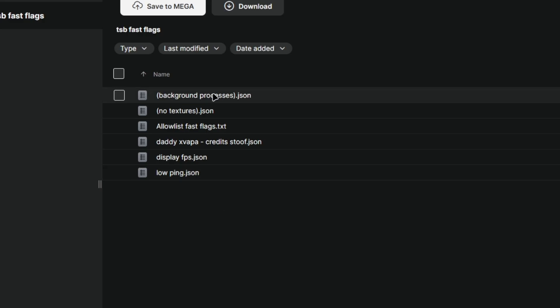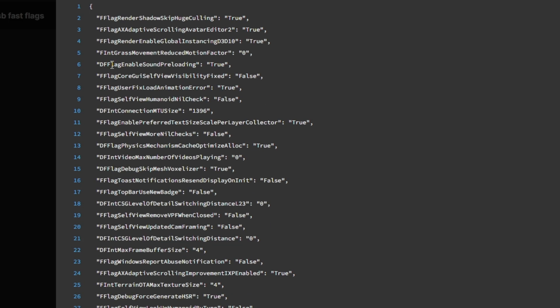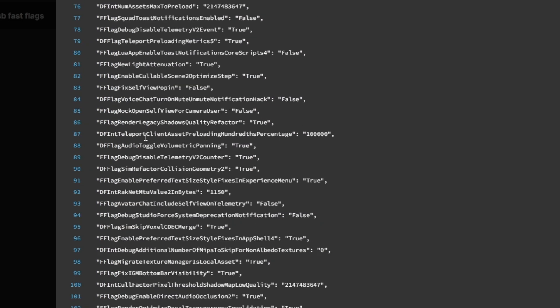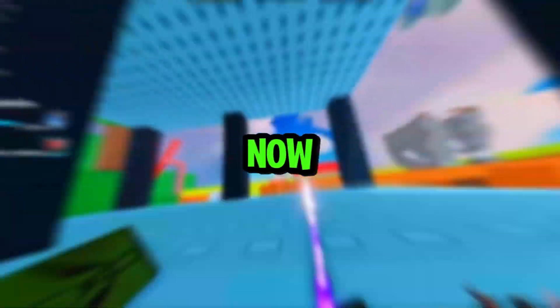Those were made a while ago so they're a little bit old, but I did change them around a tiny bit. We also have Display FPS and Low Ping fast flags. The only ones you can mix together are Background Processes, Low Ping, and Display FPS. I would not recommend mixing No Textures because I'm pretty sure it's actually patched — there's one flag in there that's patched and it's the main reason we had No Textures in the first place.